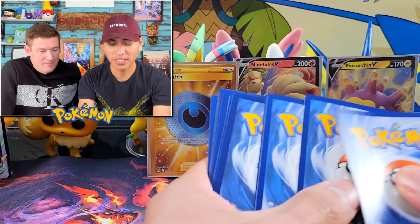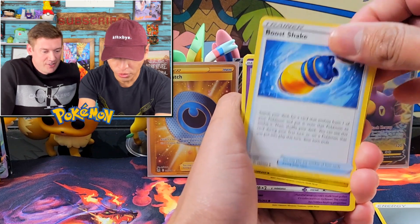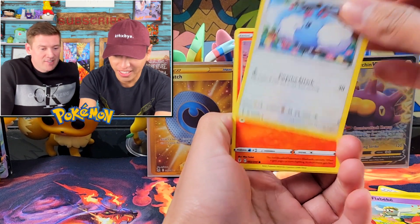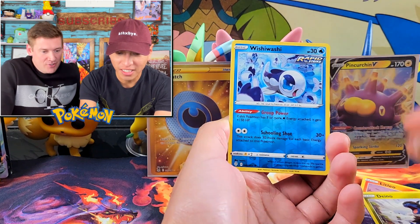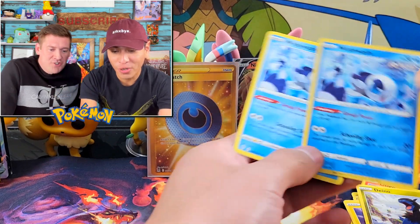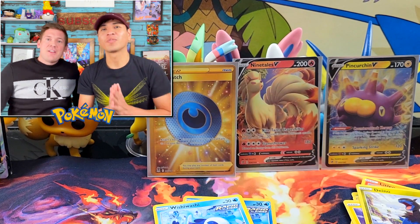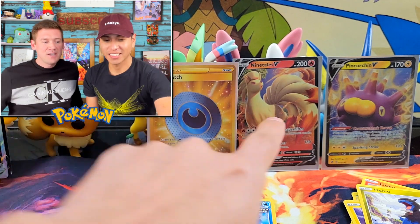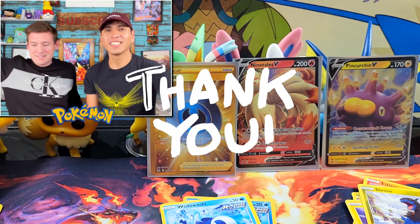Evolving Skies - alright, something hit! I love my Evolving Skies. Booster boxes for this set are going for like $300 right now, it's going crazy. I was trying to buy one the other day but I don't know if I want to spend $300 on it. And we end the video with this card - Wishiwashi! Another Wishiwashi, both reverse holo. Look at that, so cute. We will take that. Thank you for watching - these boxes are awesome, go out and get one. We got a gold card, we got two V cards, and we got the Radiant. That was awesome. That's pretty good hits!